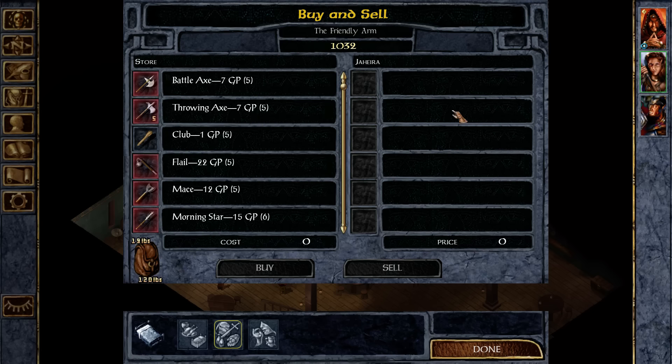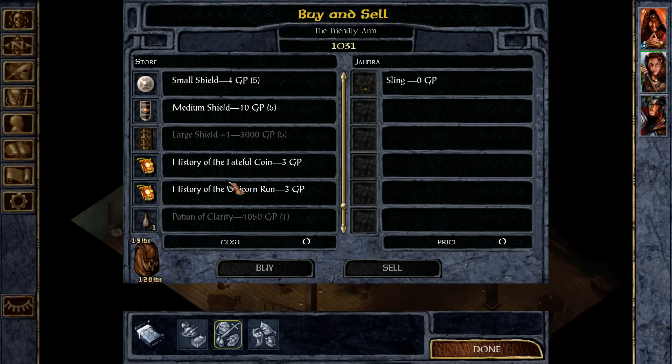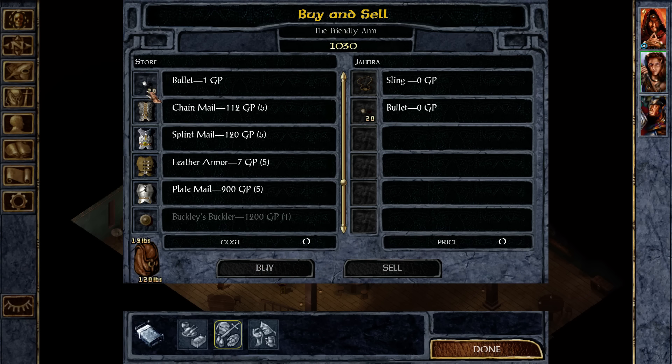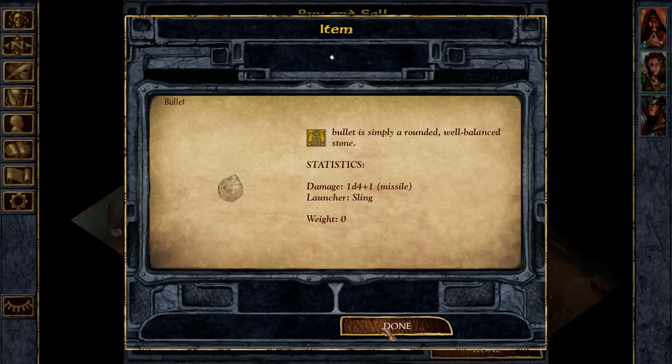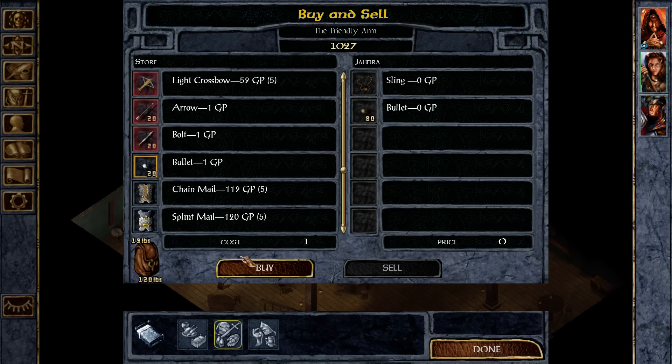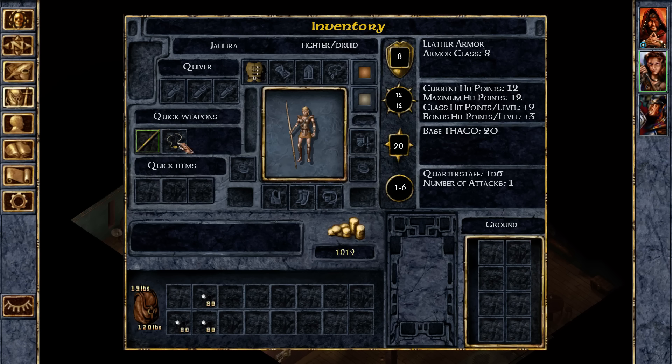Do we want to give her a sling? She does have some skill for it. Sure, and then sling stones. One of the nice things that happened in the enhanced edition is they made bullets like this stack up to 80. Used to just stack up to 20, which is incredibly inconvenient. But now ammo stacks a lot better.